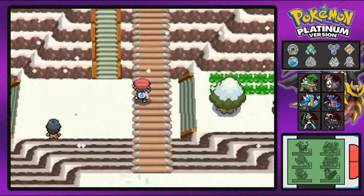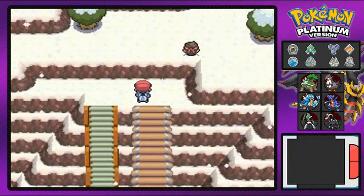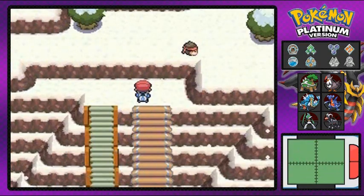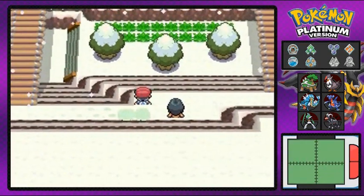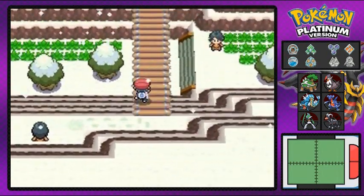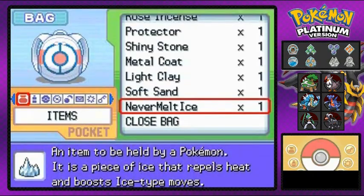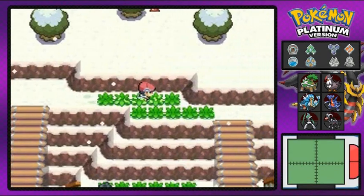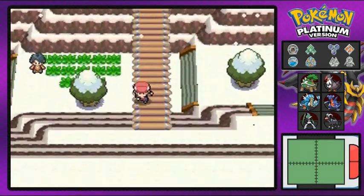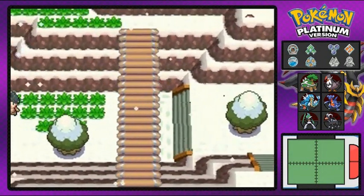There's nothing right there, and we can't get to this karate guy just yet because I think we do have rock climb but we're not in the section where he's at. So I'm going to go back and battle people downstairs because I can't be skipping anything — I have to battle everybody to show you guys the whole walkthrough.